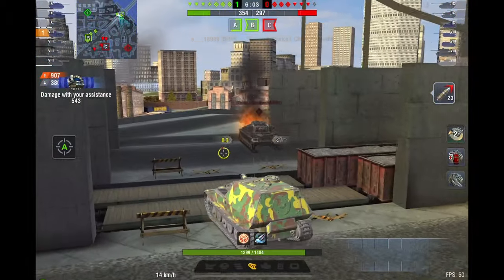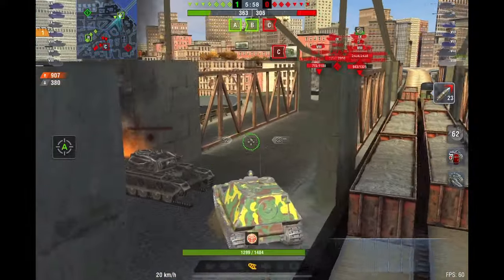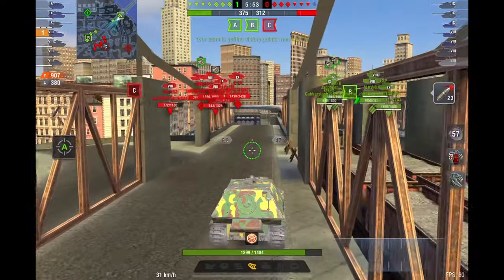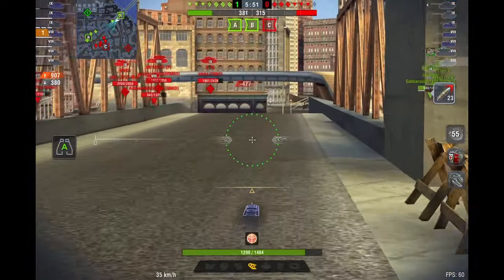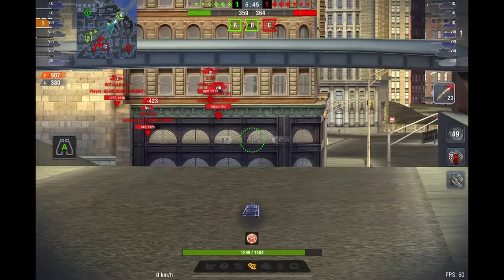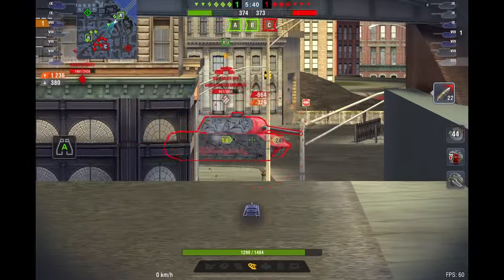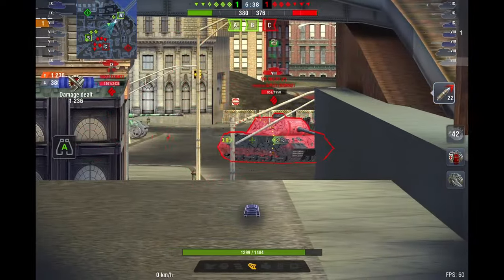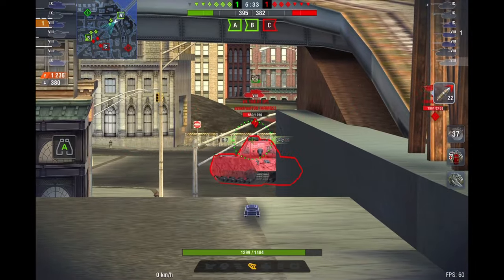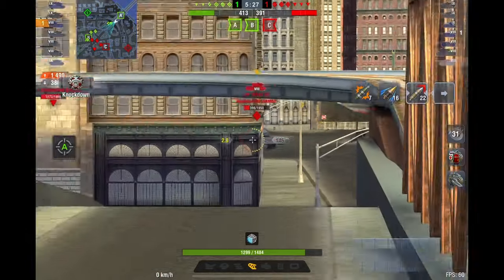I'm up to 907 damage that fast, having taken only 185 damage. The gun is awesome — and when playing against heavies on the front line, all the heavies need to do is load gold, point their gun at you, and you're going back to the garage real quick. But here I'm in a good position. I already destroyed one tank and they only have six more — they're all going to try to cross the park, and when they do, we're going to punish them.